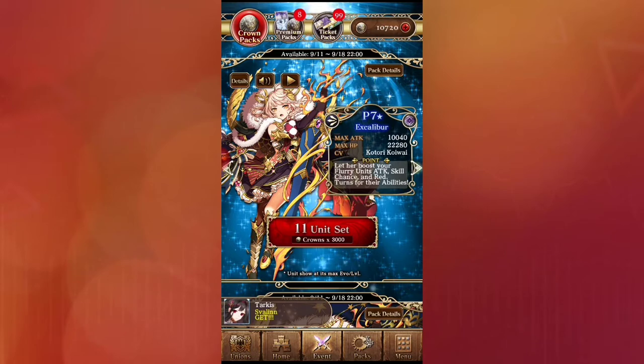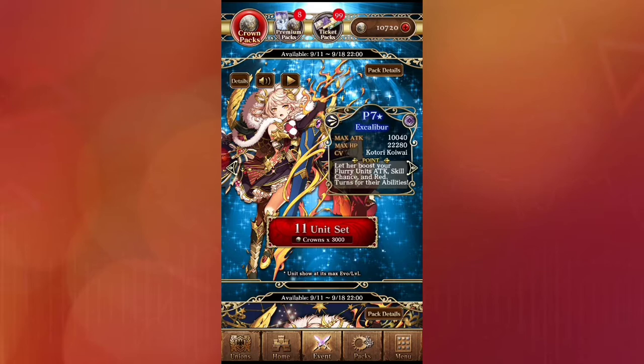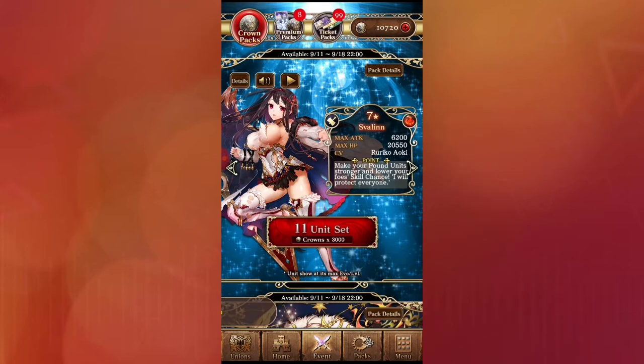So let's get on to it. We have Excalibur — magical swing, catastrophic damage like most of them, fiercer than fierce. A unique skill boosts allies' flurry units' attack and skill chance, reduces turns for ally flurry units' abilities by one at the start of the wave, and removes a random foe's buffs. That's pretty cool. And when you have her fully evolved, she gets null fury and greatly boosts null flurry units' attack for one turn.